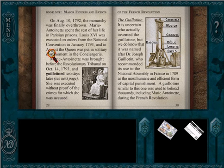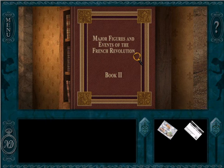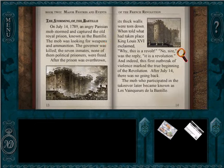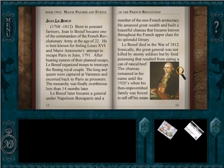Marie Antoinette spent the rest of her life in prison. Louis XVI was executed. Marie Antoinette was brought before the Revolutionary Tribunal and guillotined two days later — executed without proof of the crimes for which she was accused. There's a little bit about the guillotine, that lovely device for beheading. The second book is about the Storming of the Bastille — an angry Parisian mob stormed and captured the old royal prison, looking for weapons and ammunition. Jean de Boeuf became one of the commanders of the French Revolutionary Army at age 22, best known for foiling Louis XVI and Marie Antoinette's attempt to escape Paris in June 1791 — so he's the one who captured them after their escape. Very interesting.